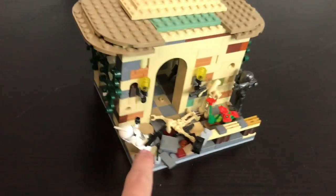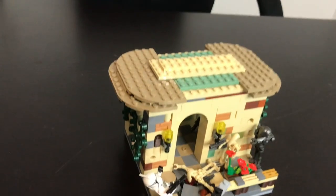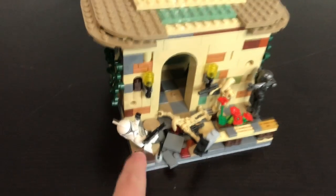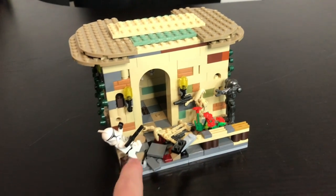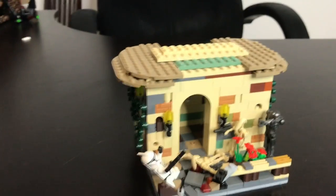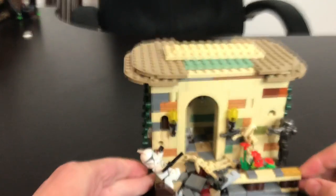I decided to put an explosion right there — you can see I did some red and some black bricks and tiles to make it look like it was blown up. I also bent part of the balcony to the side so it looked like it exploded out. I thought that looked really cool.